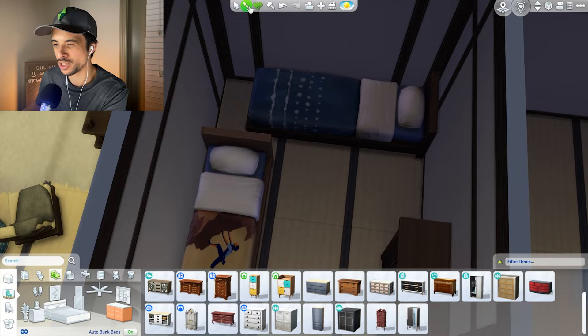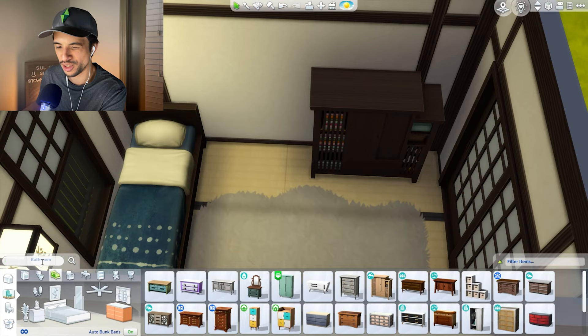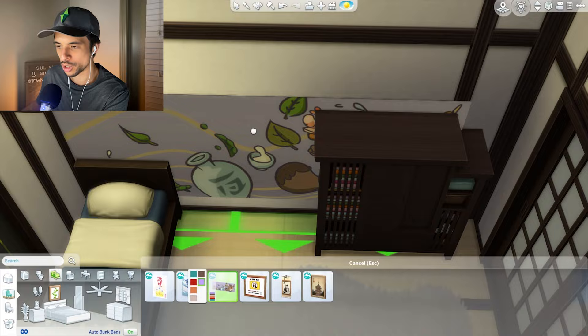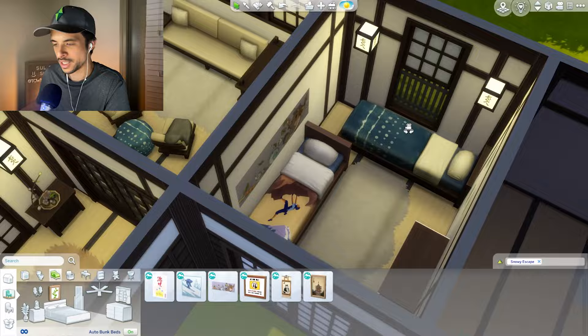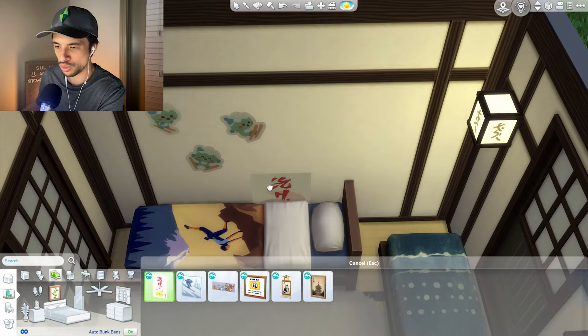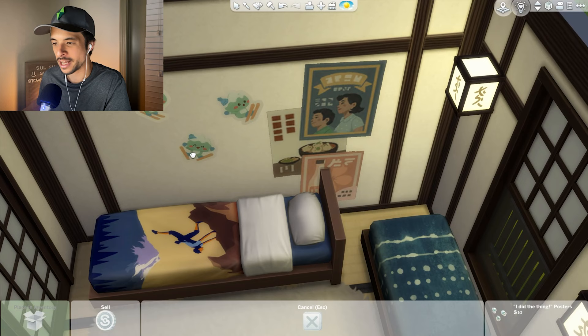I think this brown is maybe close enough, so I'm going to try that out. I'll try to bring back some of these windows and bring in these lanterns like this. I can't actually do the Snowy Escape posters, but we do have these larger murals which can also work. We have these little stickers too - we have some fun stuff! This feels a little bit more kid friendly now. Maybe a few more posters - maybe they love to keep track of their favorite places to go out and eat. That could be something.